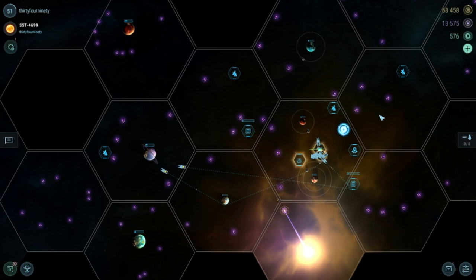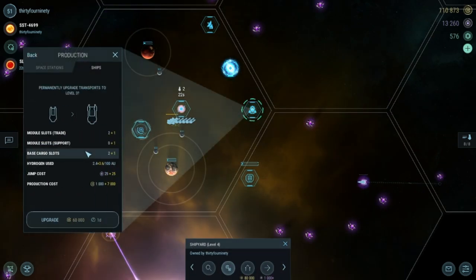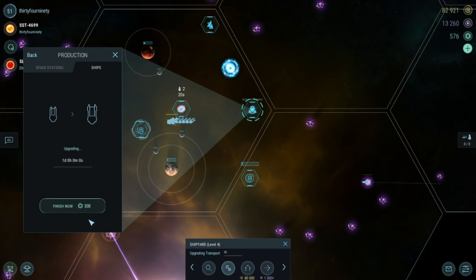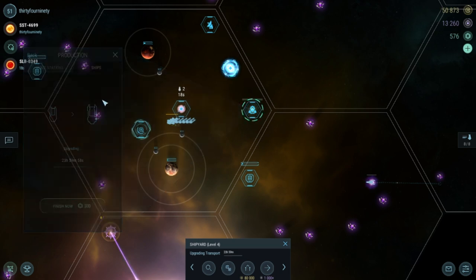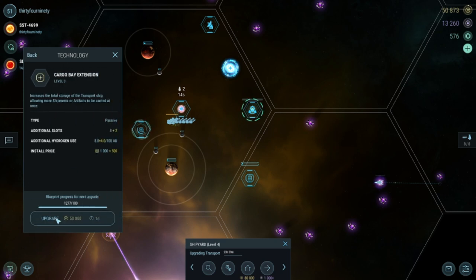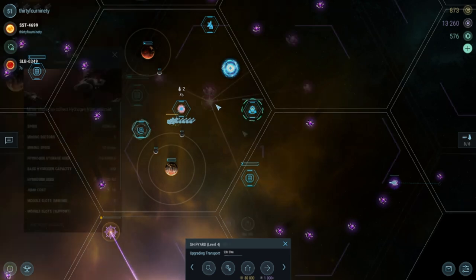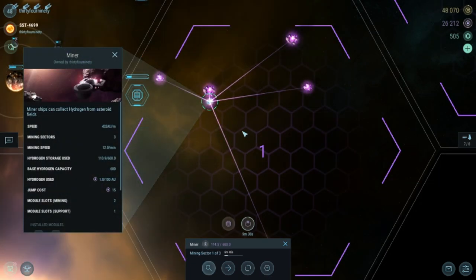That being said, I'd like to make everything take less time, use less hydro, and make more credits. A good place to start is increasing the slots on my transports, allowing me to carry more within my yellow star and hold 2 level 4 artifacts at a time for red stars. Because of this, my hydrogen usage will increase, so I'll also make improvements to mining boost and remote mining as well.